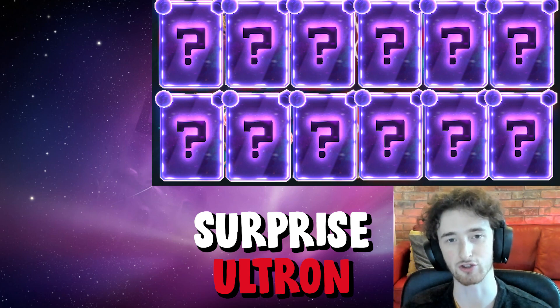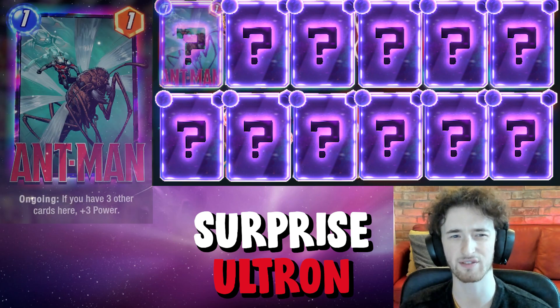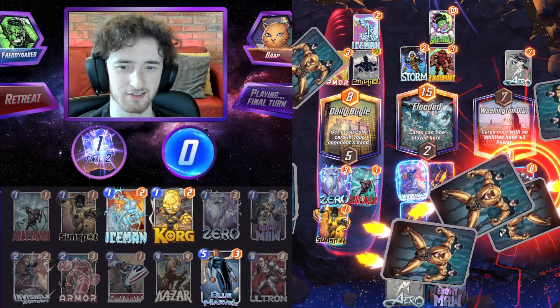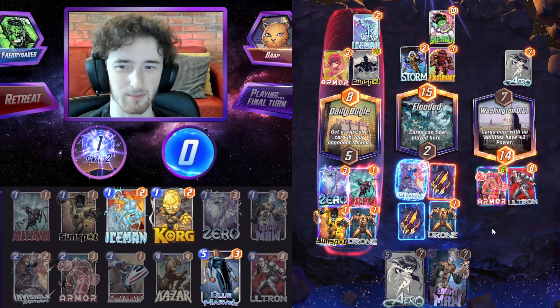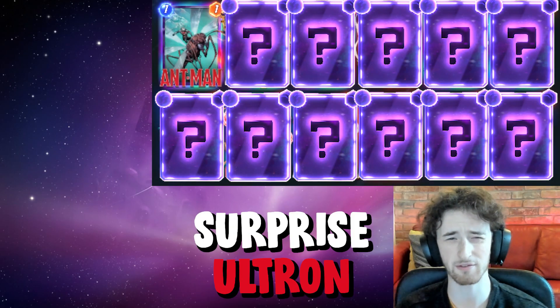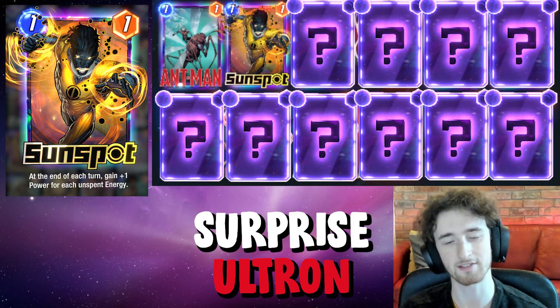Let's run through the card choices quick and then jump into some gameplay. The first card is Ant-Man — a great one-cost card, consistent reliable four points of value. When you're playing with Ultron that can easily fill up the locations for you. Next we have Sunspot for those situations where we sometimes miss our two or three cost card.